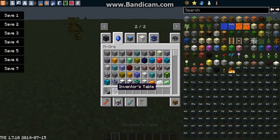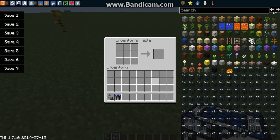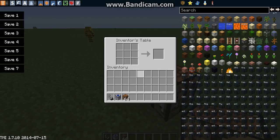Let's look at the inventor's table here - so it's basically a crafting table. I want to make sure the regular crafting table is still obtainable. Okay, so they're both still obtainable.